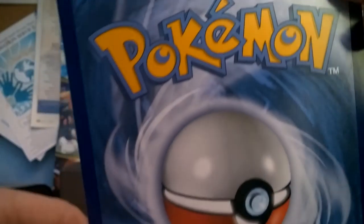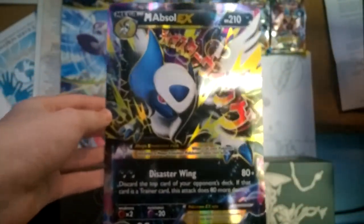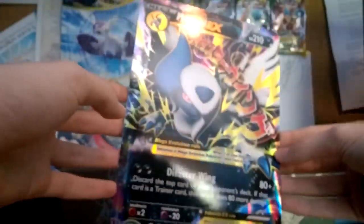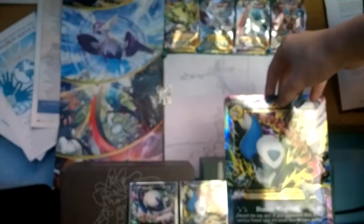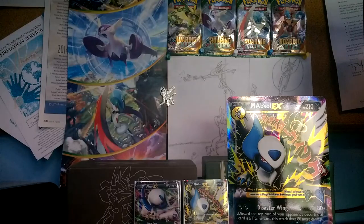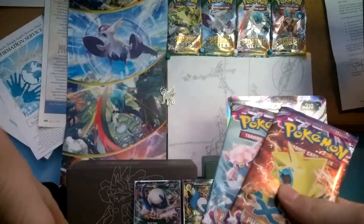Guys, look — oh whoa, that's upside down. We got the Jumbo Mega Absol EX! This is frickin' too big — too big for me, I can't even handle that. I've never had a Jumbo card from the new sets, so this is just amazing.